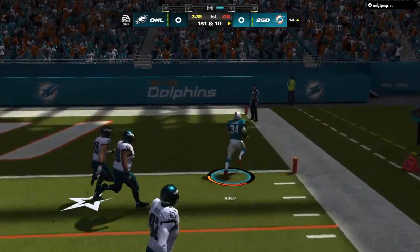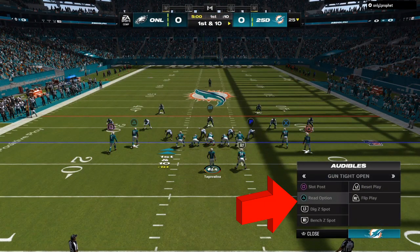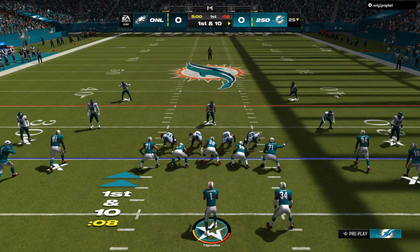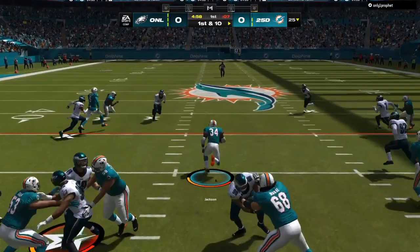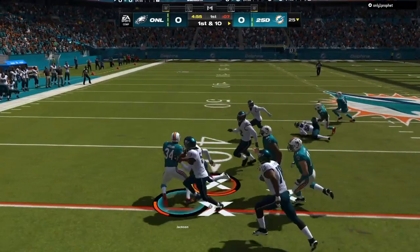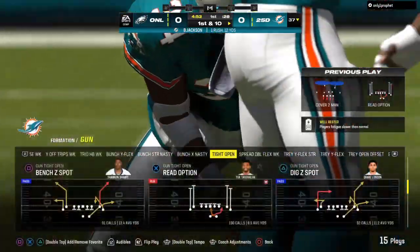Right now you've just seen us walk down the field very, very easy. Starting off with the Gun Tight Open read option and speed option — I like to use that as my base play. Then I read the defensive front. If it's only three or four down linemen, I know I have a chance at getting a double team. The only thing I want to pay attention to is the alignment, as that will help me decide what type of run I'm going to do.